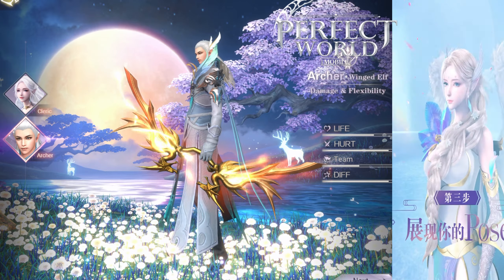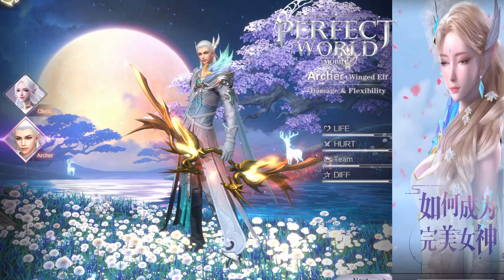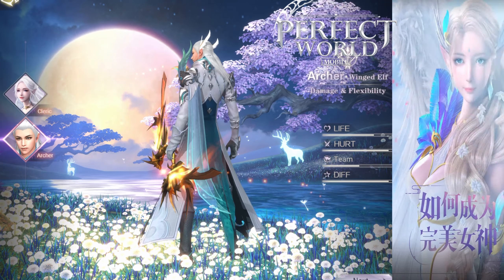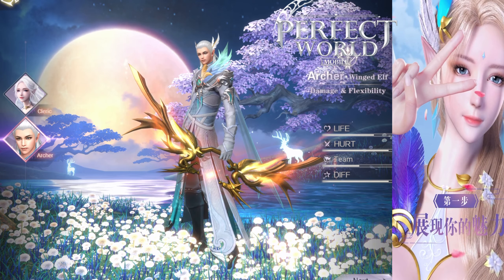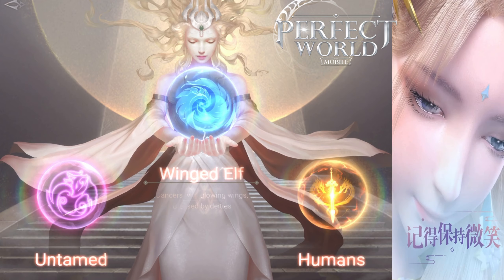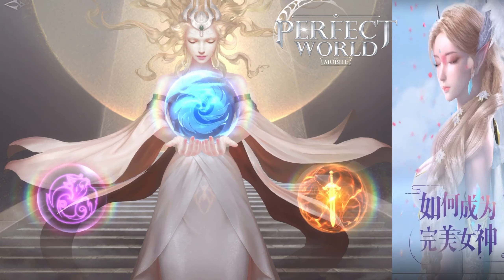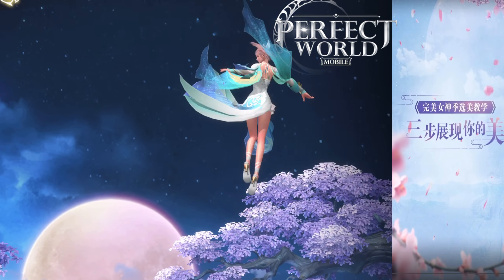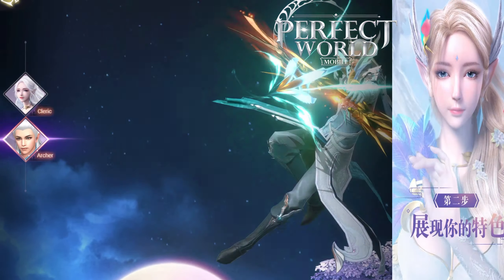Now for the real DPS: the Archer. Archer is S-tier in everything — S-tier PvP early on for about 8 to 9 months, S-tier in everything. Archers are needed in every dungeon run. In any hard dungeon, you need an Archer because they have a debuff — a splintering arrow shot that will decrease the boss's HP by about 10%. So every party is going to want at least one Archer.